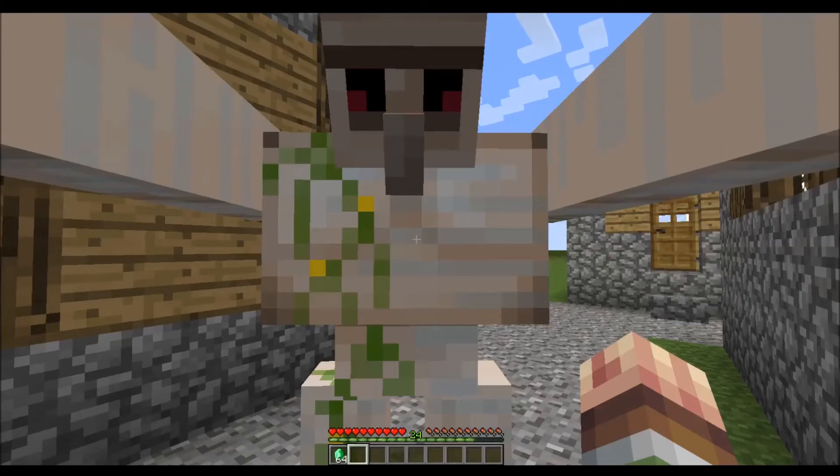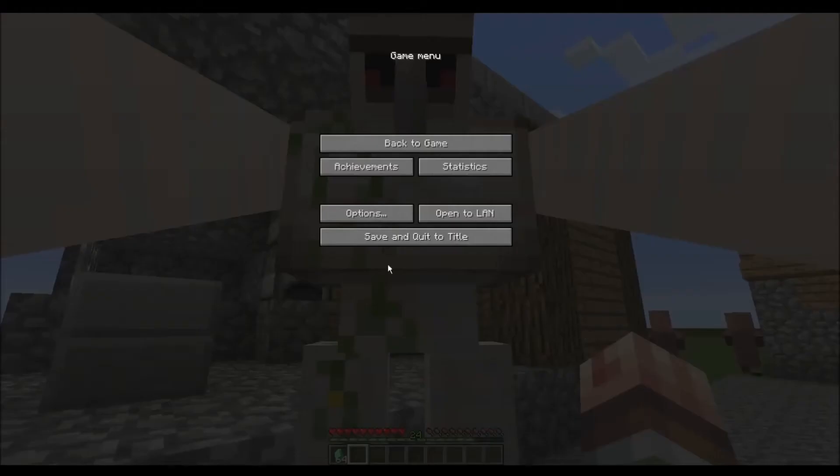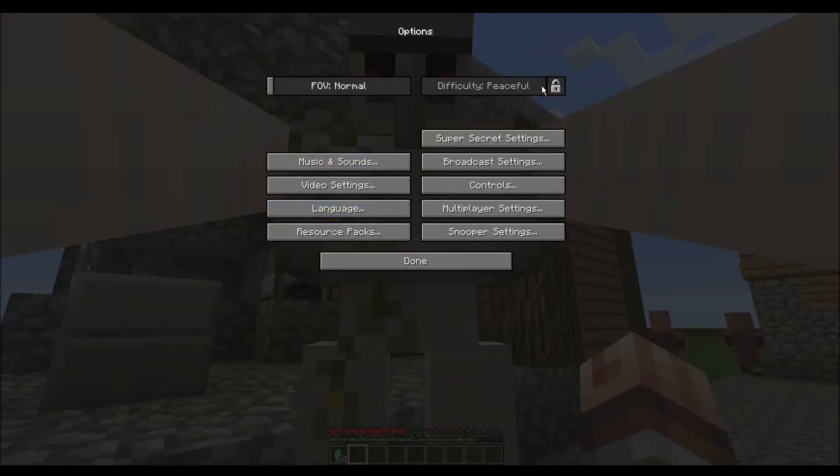Iron Golems' only desire now is simply to fly. You're now able to permanently lock the difficulty in a certain world — as you see, I've locked the difficulty to Peaceful. By clicking this lock, this world will only ever be that difficulty, so as to avoid accidentally changing the difficulty on worlds that you'd really rather not.